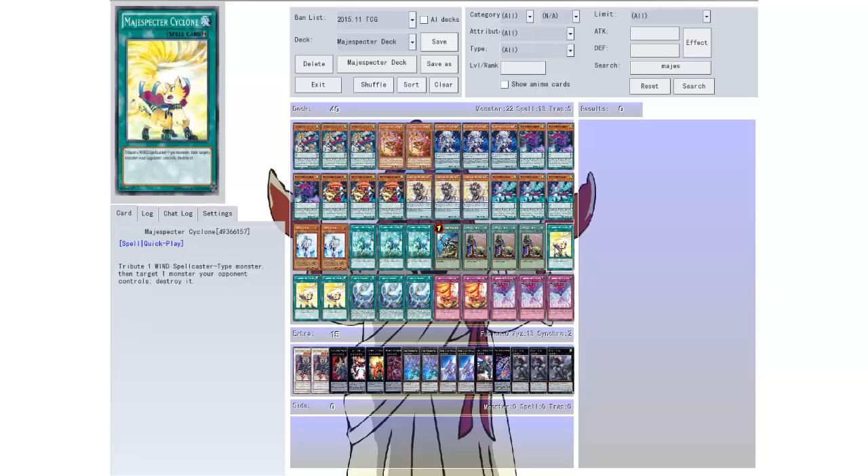Then we have Mage Specter Cyclone — tribute one spellcaster type monster, then target one monster your opponent controls and destroy it. So it's like the Storm, but the Cyclone's a little bit stronger.